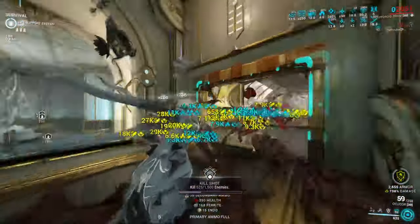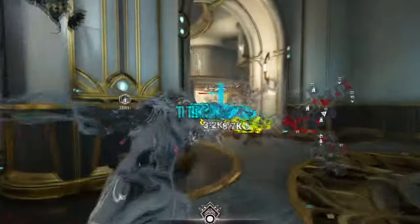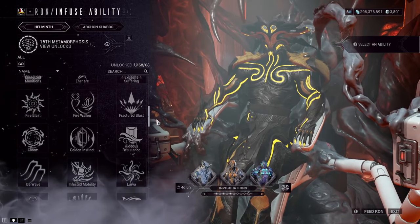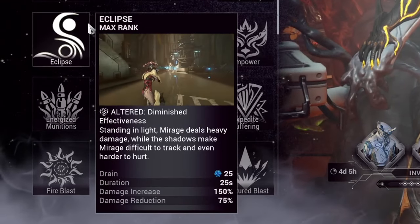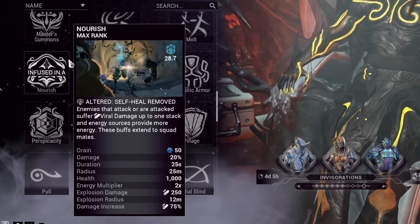And this is without the need for any of the new Emerald Archon Shards — just raw, squishy, tentacle fun. All we need to do is throw in another subsumable ability to help us: the likes of Rhino's Roar, Mirage's Eclipse, or even the meta-loving Grendel's Nourish is one to add and finalize your build with.